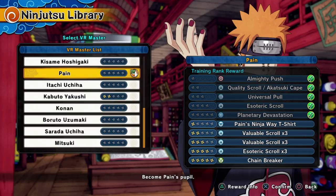Planetary Devastation is the best ultimate in the game, and Almighty Push and Universal Pull are definitely top tier as well. Whenever you combo with Universal Pull, you can do a full combo, pull them back and do a full combo again, then end it with Almighty Push for a hard knockback. If you knock them into a wall, you can combo even further.